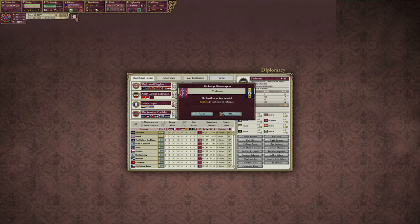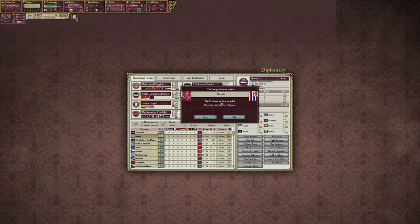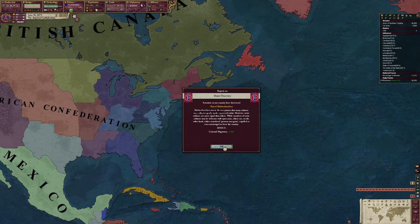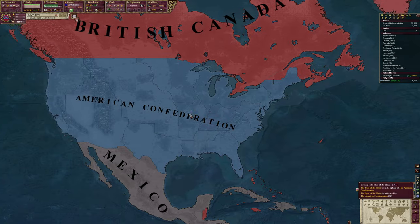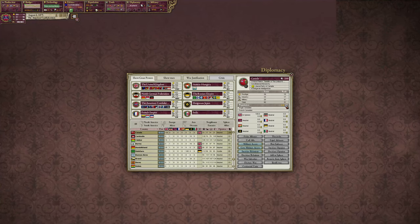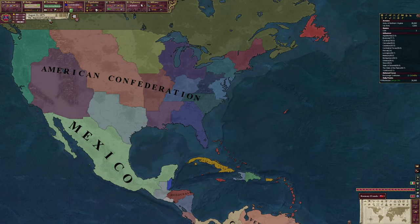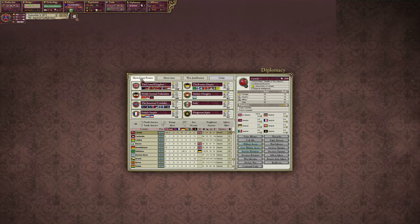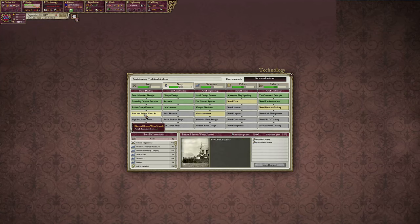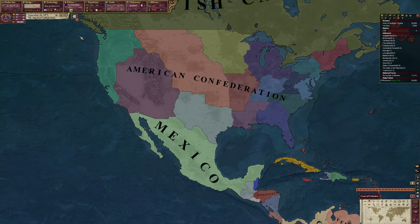Yorktown is in our sphere - great. Now we have Hawaii. Let's take Hawaii in. We'll actually annex them when we get revolution counter-revolution. Now everybody's in our sphere. We could try adding Canada to our sphere too - we have 1.03 million influence. Let's research blue and brown water school - that will be researched by 1876.